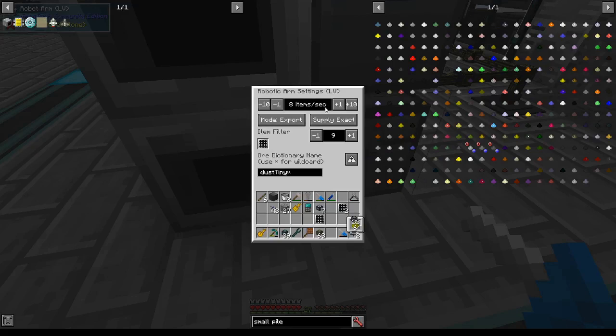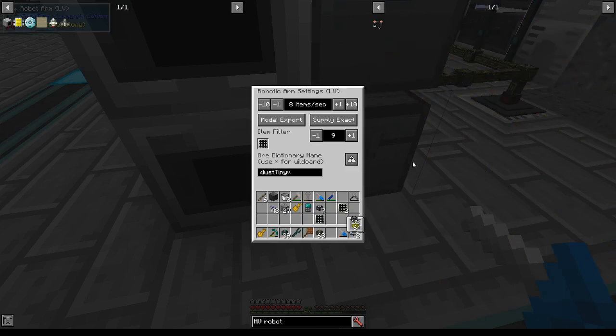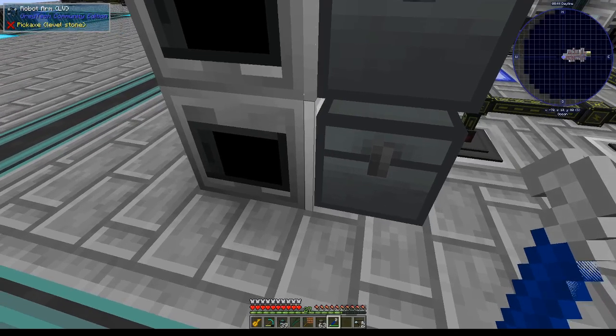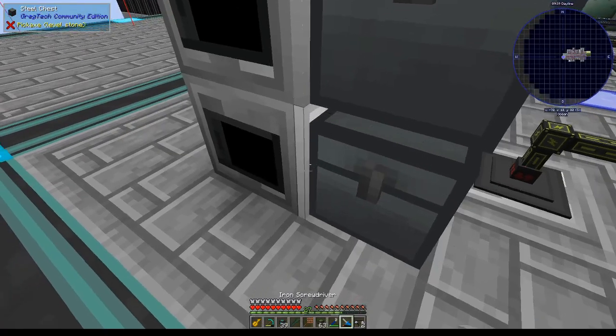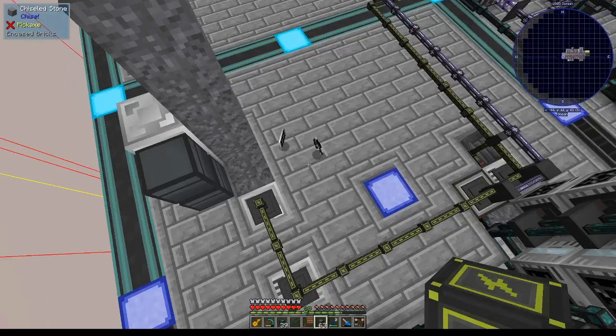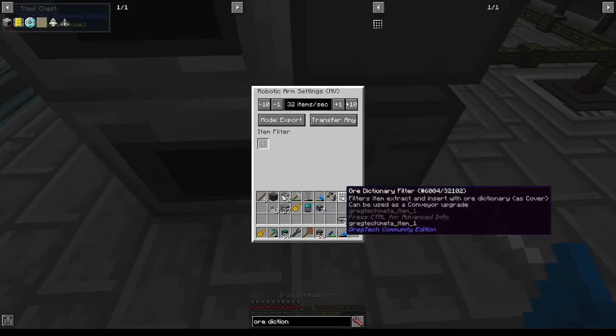This LV robotic arm won't actually do that because it only allows you to transfer 8 items per second, so we're going to need an MV robot arm. Let's see if we get back our ore dictionary filter if we crowbar this robot arm — it got thrown out back, false alarm. Alright, MV robot arm, screwdriver, ore dictionary filter on dust tiny, and then supply exact 9 at a time.